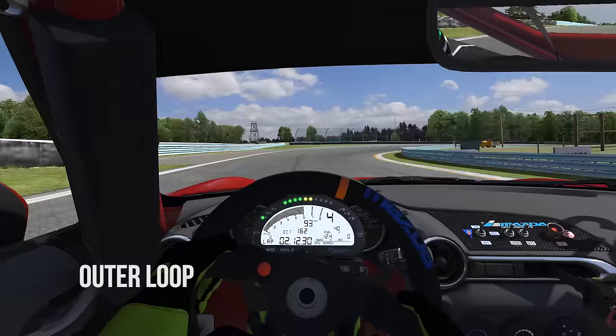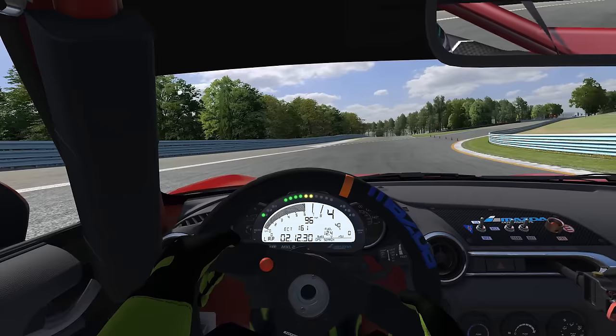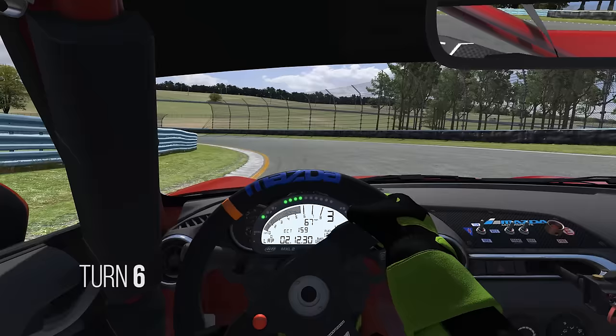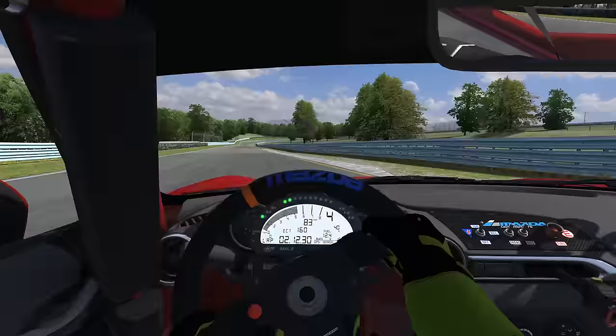This long corner will really tell you how your car is set up — understeering or oversteering, depending on your settings. Your focus here is not getting more throttle, but really keeping that minimum speed up as we approach turn six. This part has limited visuals, and the road is always falling away from you. It's very deceiving on exit as well, so you have to be patient getting back to throttle. A good exit here may give you an opportunity to pass going into the boot section.